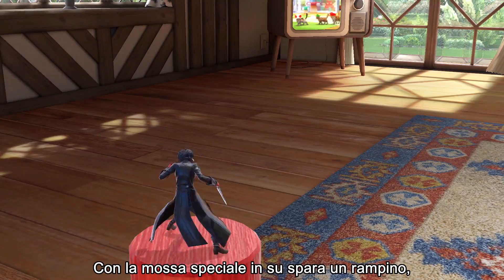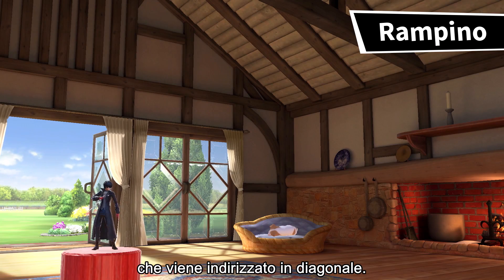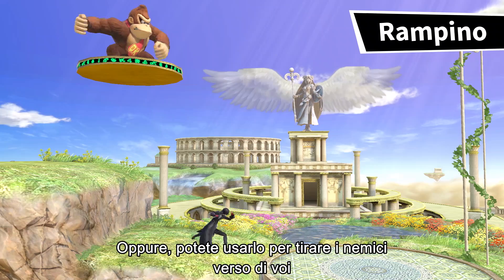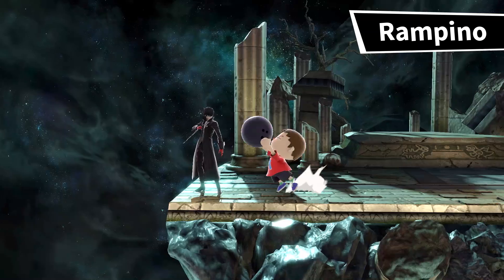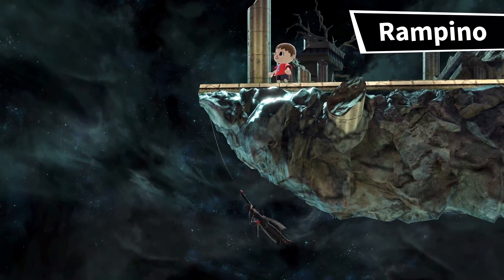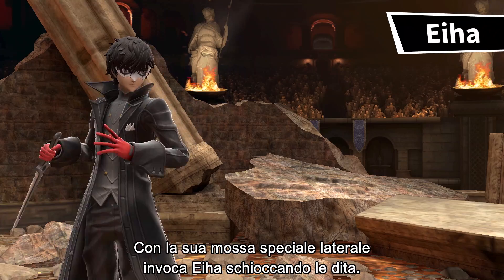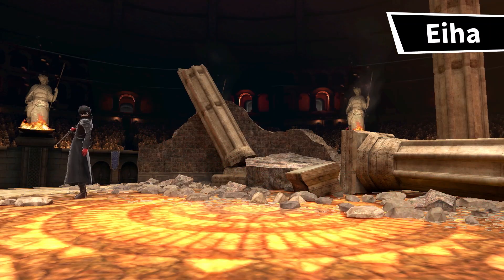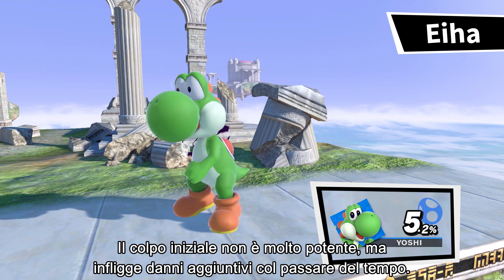His up special fires a grappling hook. It can be aimed at a diagonal angle, or you can use it to pull opponents closer and latch onto edges. His side special invokes Eja with a mere finger snap. The initial hit isn't very strong, but it does inflict additional damage over time.